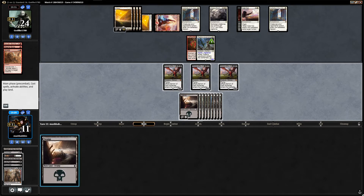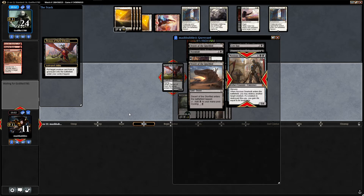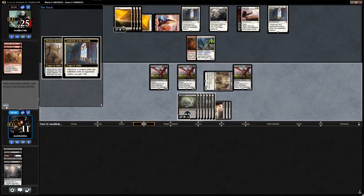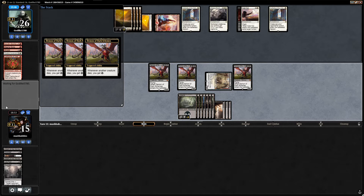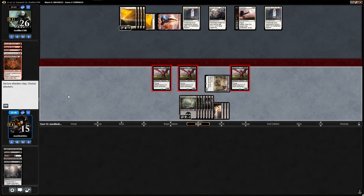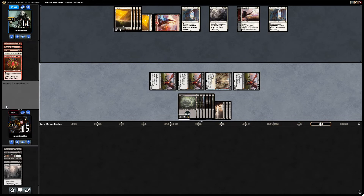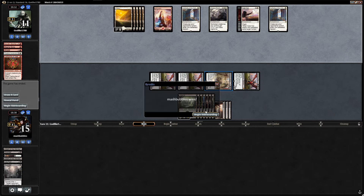We draw a land. We get back Noxious Gearhulk — Noxious comes back, destroy their creature, they gain some more life, we gain four. We're attacking for a lot. We get three more energy so we can do it again. We can nick their Thalia. Here we go — attack for 15. Opponent goes to 11, we're on 15. We've got one hell of a board. If they draw a Fumigate they draw a Fumigate. And that was enough for the win.